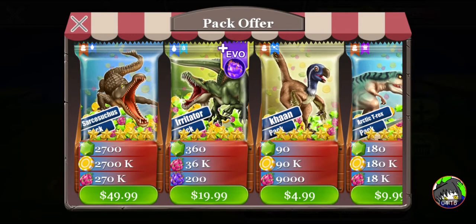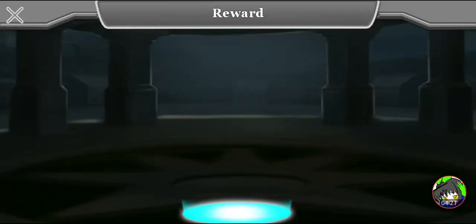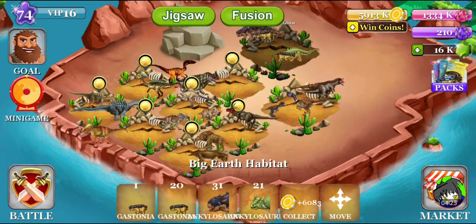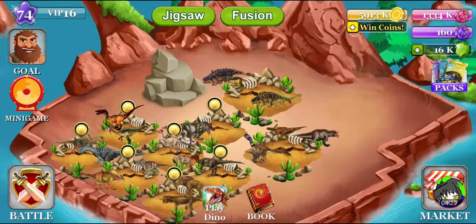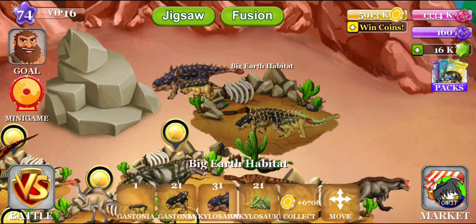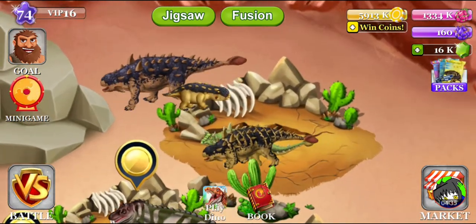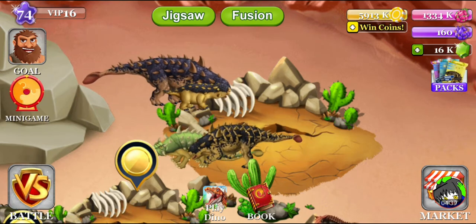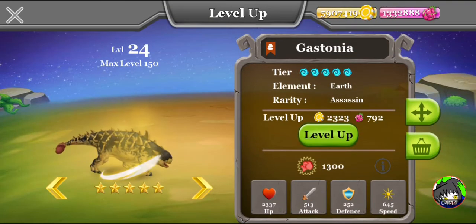We have to buy more stuff. We got two Gastonias now. They look very similar — the Gastonia and the Ankylosaurus. They look very similar except for the colorings: one has stripes and one doesn't. Except for that, they look very similar. So what happens if we breed them?